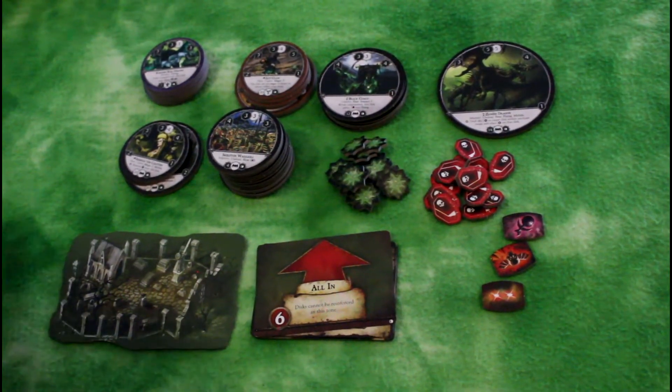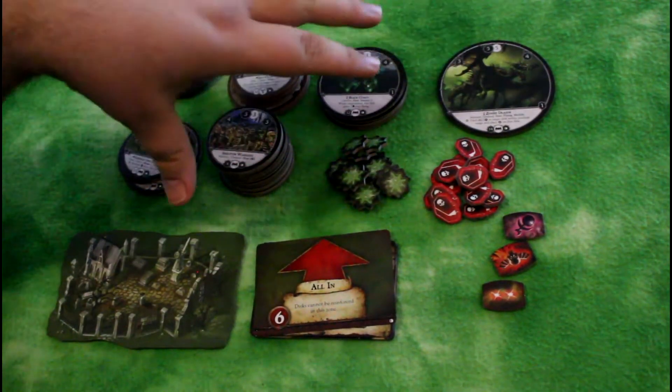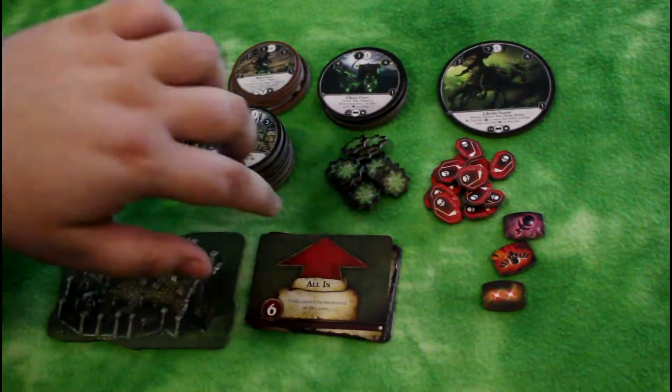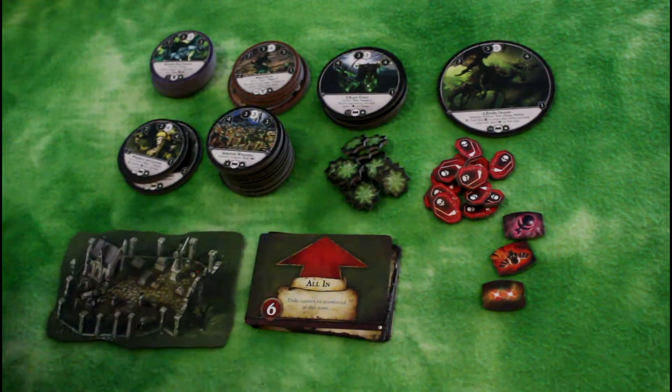It also includes some new deployment cards, new terrain, some new cards specific for these factions, as well as some new cards specific for just the older evil factions like Orcs and Goblins and Chaos. Let me take you through some of the components, show you some of the new abilities that you get in this expansion, and show you how each of the new units works. Let's take a look. So here are the contents of the Legions of Darkness box. We have the Skaven here, the Dark Elves, and these are all Vampire Counts. You have some new tokens, new cards, and a new piece of terrain.